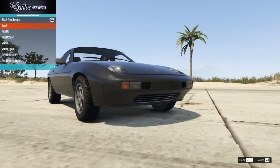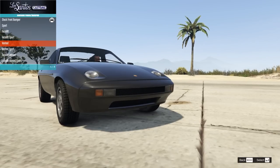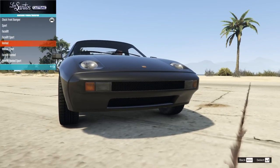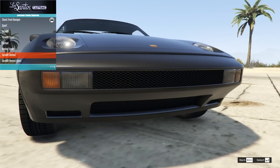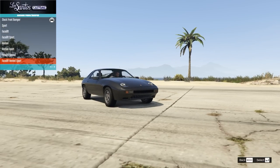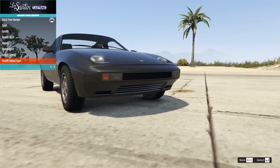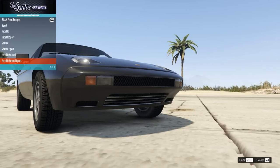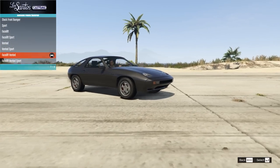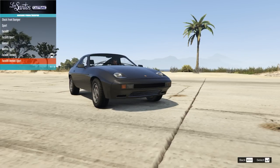On the front bumper we have some options: the stock, the sport which basically gives us a slatted grill at the bottom, the facelift which takes the stock bumper and adds two little extra bits along the side, then the facelift sport, and then the vented which adds a vent. I do quite like how that one looks. There's also a bit of a Moiré effect going on here with lots of lines happening in one spot — maybe by the time this gets onto YouTube you won't see it. I'm going to keep the facelift front bumper — I think it looks great.